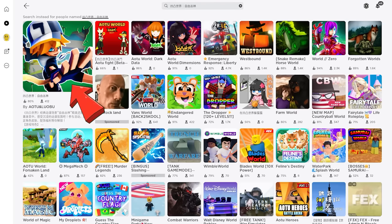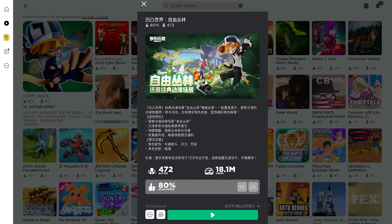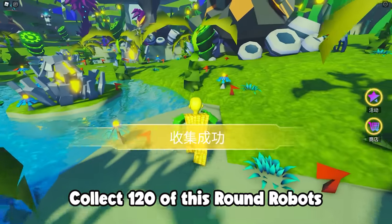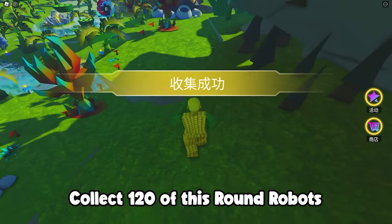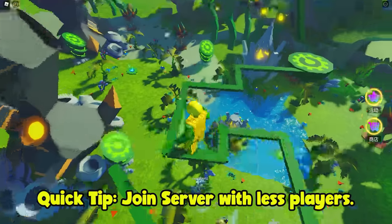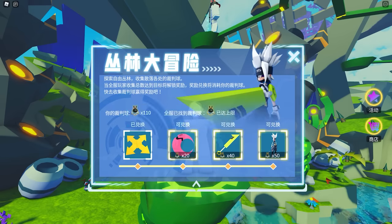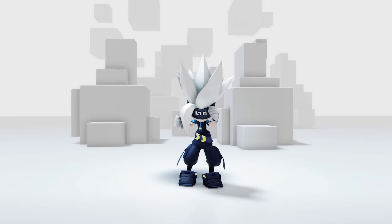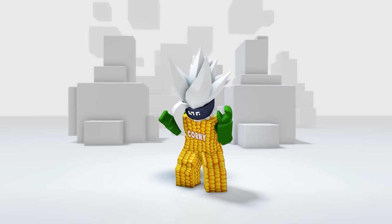Our next free Roblox item is found in this game — check the description for the game link. In this game you need to collect a white robot thing, a total of 120, to get all the free items. They're scattered around the map so make sure to explore. A quick tip: join a server with fewer players to collect them faster. Once you have 120 you can get four items. Let's check them in our inventory — this wins the best free hair so far!